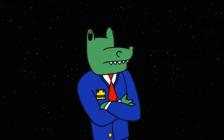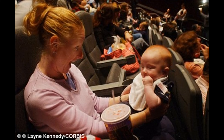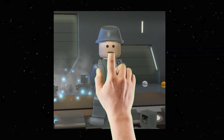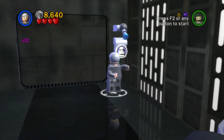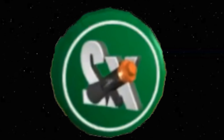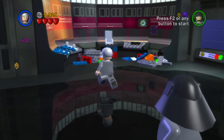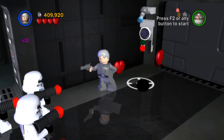We all have our pet peeves — losing the internet, waiting in queues, screaming babies in the cinema, and those annoying enemies that take an extra blaster hit to kill. Looking at you, Imperial Officer. While I can't help with the other problems, Super Blaster Damage deals 2 hearts of damage for every blaster shot, except on bosses. Trust me, this extra makes life a lot easier.